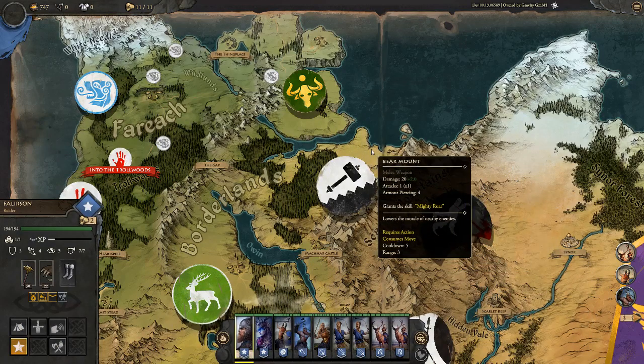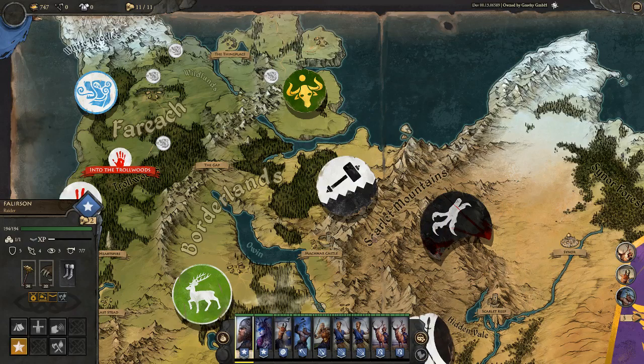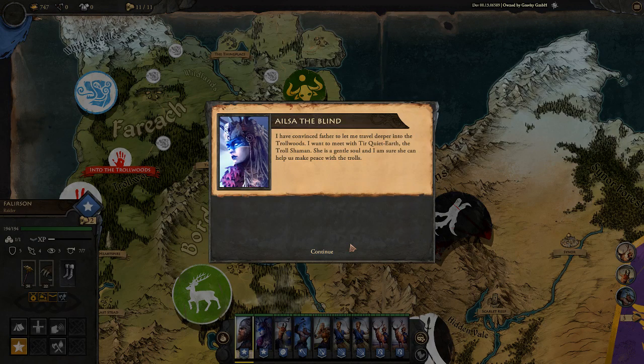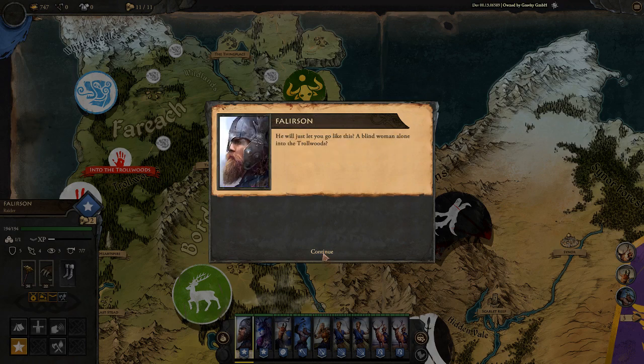Jumping in now — the mission asks us to escort our sister on a diplomatic mission to the trolls. The southern troll woods are wild and few dare enter. Elsa has convinced their father to let her travel deeper into the troll woods to meet Tier Quiet Earth, the troll shaman. Fallerson insists on joining her, fearing the trolls may not be as agreeable as she believes.